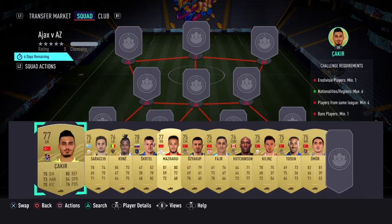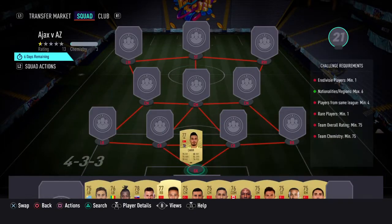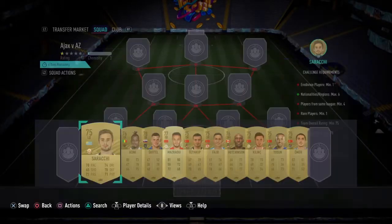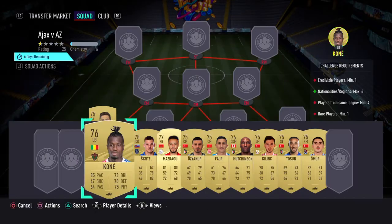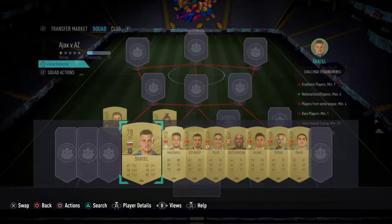It's a super league. I'm just going to go for the names and how I should board them for. We've gone with Sakeir at goalkeeper — probably pronounced wrong, but that's the name. Our left back, we've got Sorachi, again for 400 coins. Most of these cards will be 400 coins. Left centre back, we've got Kone, again for 400. Right centre back, we've got Skeretil for 450.